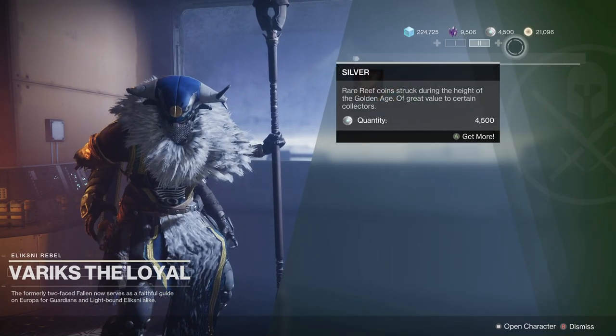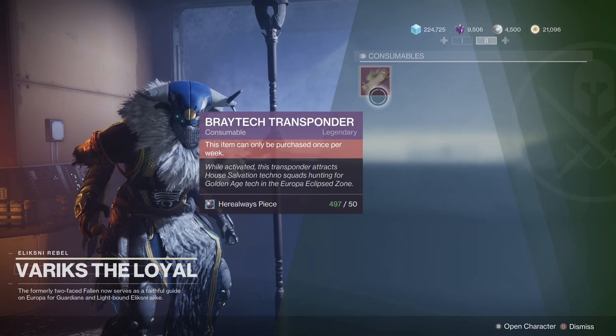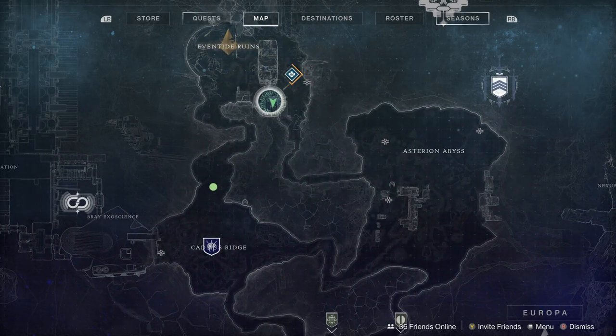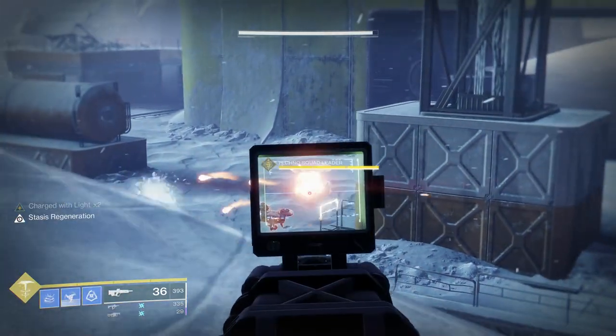You can purchase the Bray Tech Transponder from Variks for 50 Herealways Pieces. Once you have that, you're going to go to this location on the map up in Eventide Ruins.